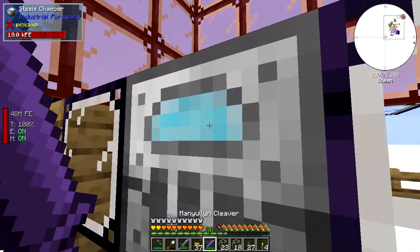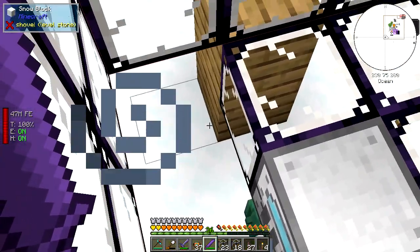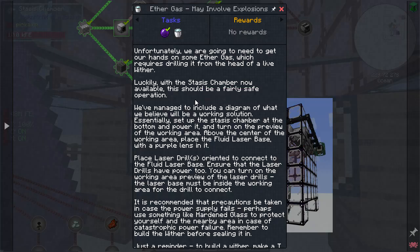I need to actually make it in here as well. If I do that I've just got slowness. Let's see what it says - we're gonna need to get our hands on some ether gas, which requires drilling it from the head of a live wither. Excellent.